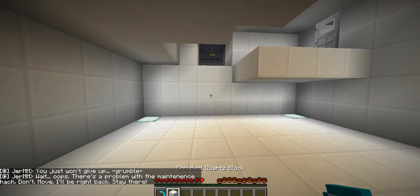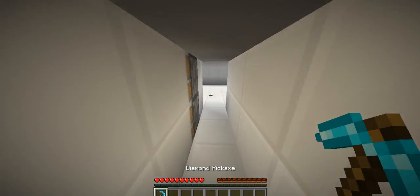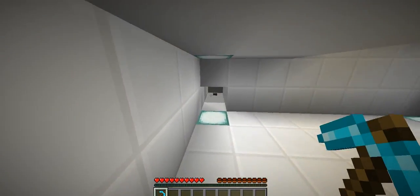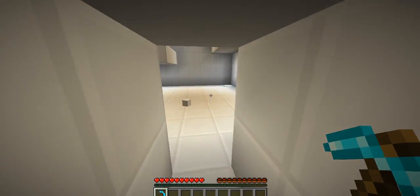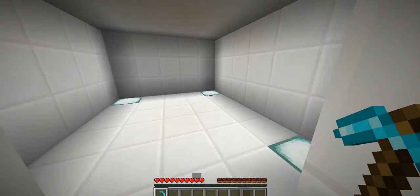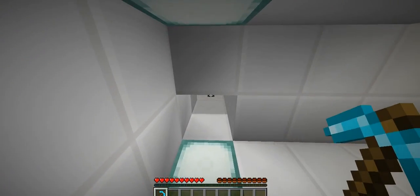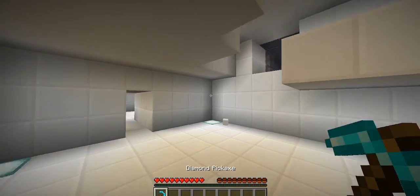Wait, oops, there's a problem with the maintenance hatch — don't move. Okay, this is cool. Is there anything in here? Okay, I don't see anything. Now, there's a thing over here. Something in here? No. Down here — what the heck? I did like nothing. I'm confused now, really, really confused.